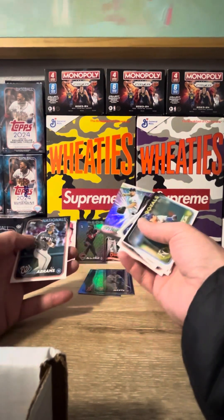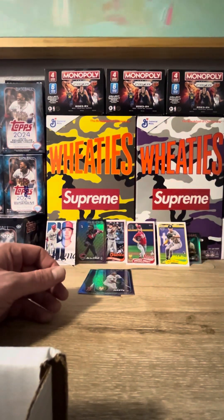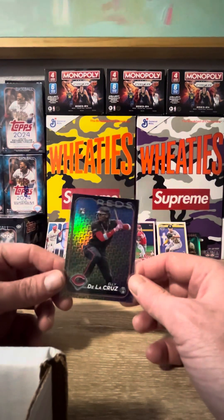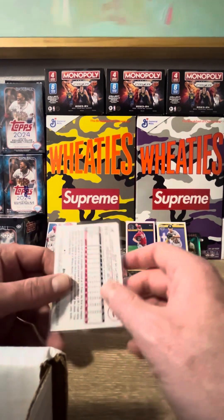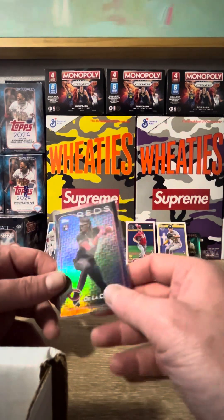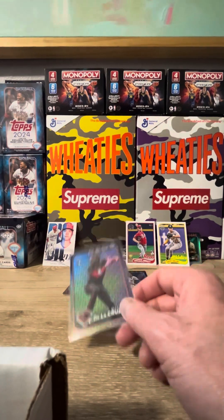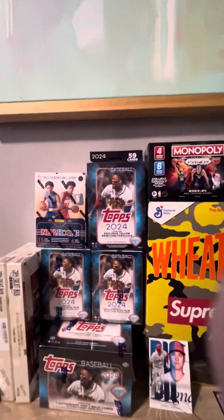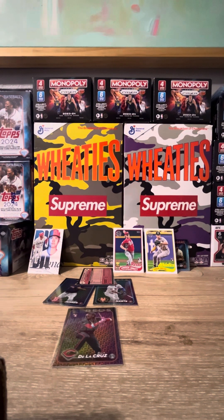We're going to end with a Corey Seager Stars of MLB and a CJ Abrams from the Nationals. All in all, not too bad — ended up getting three parallels, with the Ellie De La Cruz being the best card and the hit of the box, even though it's just the base holiday parallel and not numbered. Still yet to hit a numbered Ellie De La Cruz card, but still a really good rip. Thanks for watching — still got a jumbo, a couple blaster boxes, and a couple hangers to go, so we'll wrap up the 2024 season soon. Take it easy, see you on the next one.